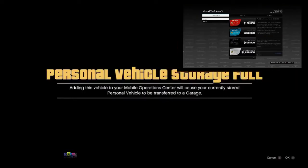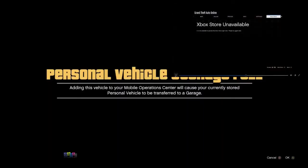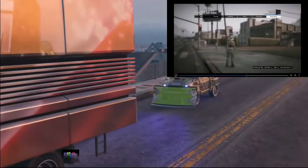It will tell you 'personal vehicle storage is full.' At this point your friend needs to back out from the shark cards, and you will then be taken inside your MOC automatically — you don't even need to accept the alert screen. The game takes you inside your MOC right away.